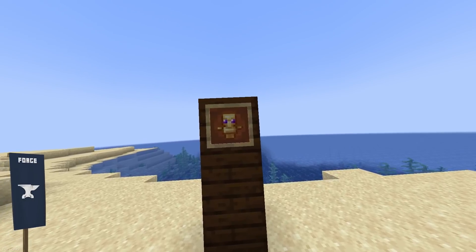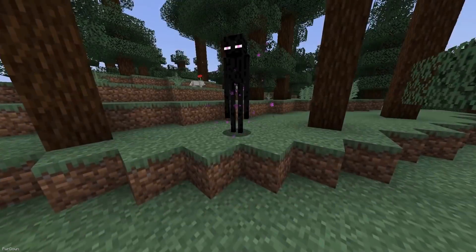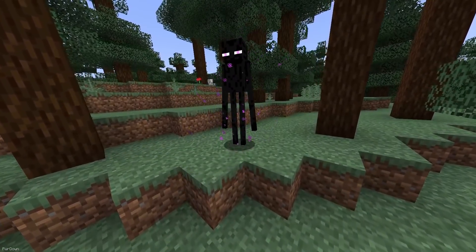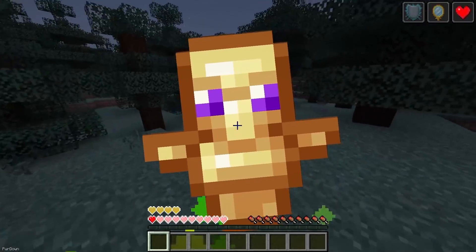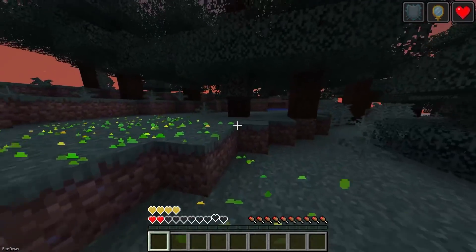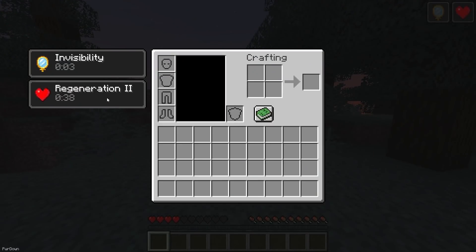More Totems adds a new Totem called the Totem of Gettin' Out of Here. It doesn't have a recipe; instead, it's very rarely dropped by the Enderman. It should be placed in your offhand slot, and when activated, it will teleport you to a random nearby location, while also giving you the standard effects like Regeneration.